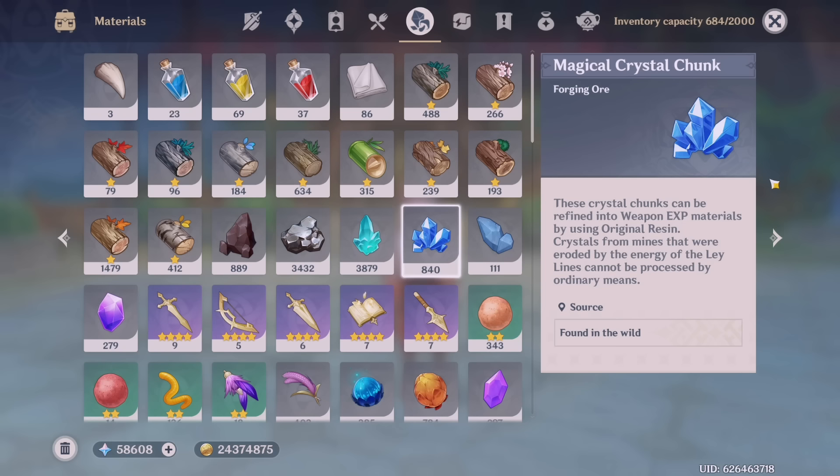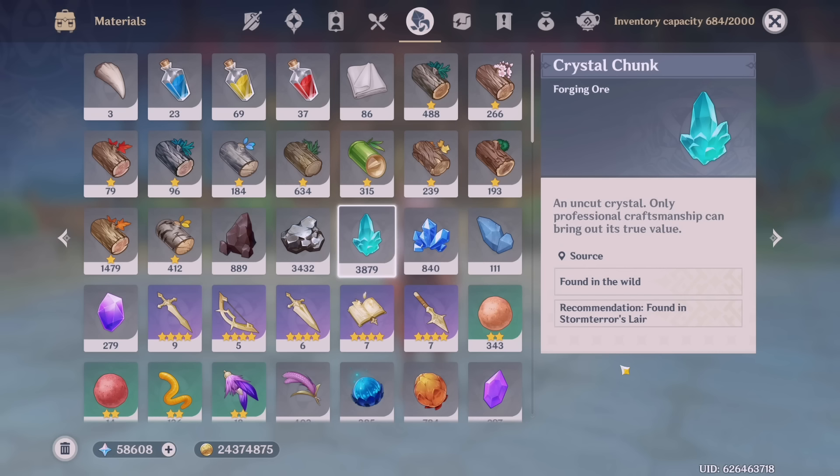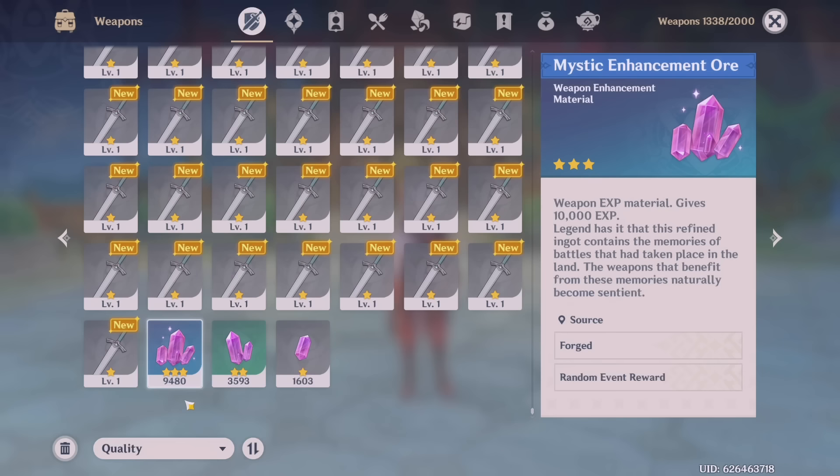My main source of mystic enhancement ores is through expeditions. Put your characters on the 20-hour expedition and let them farm crystal chunks — claim them daily. I craft these into mystic enhancement ores around every three days or so. Forge the amount you'll need depending on your account. Same for mora — try to set a limit so you don't go under it and end up lacking.